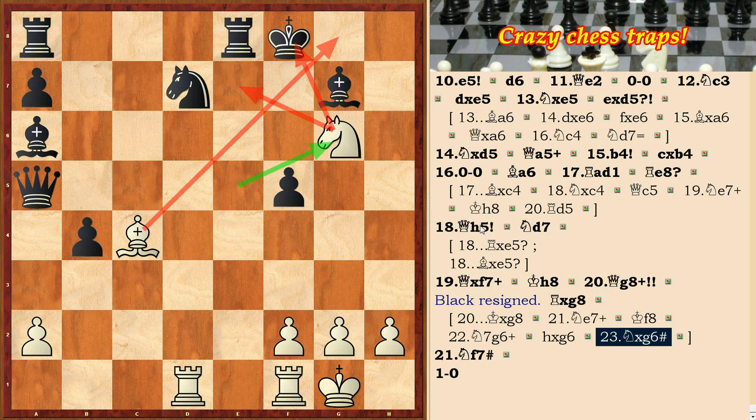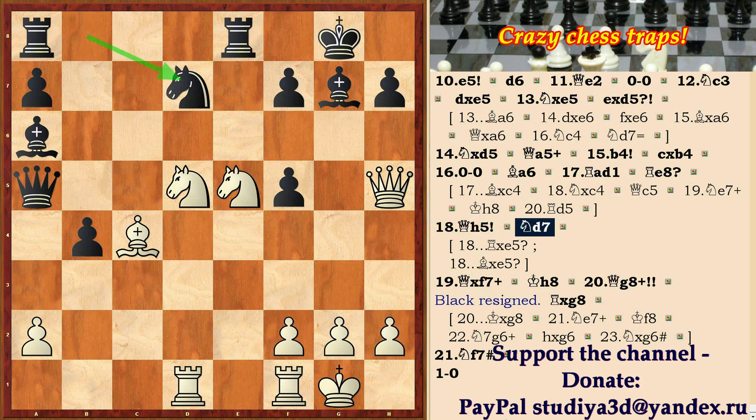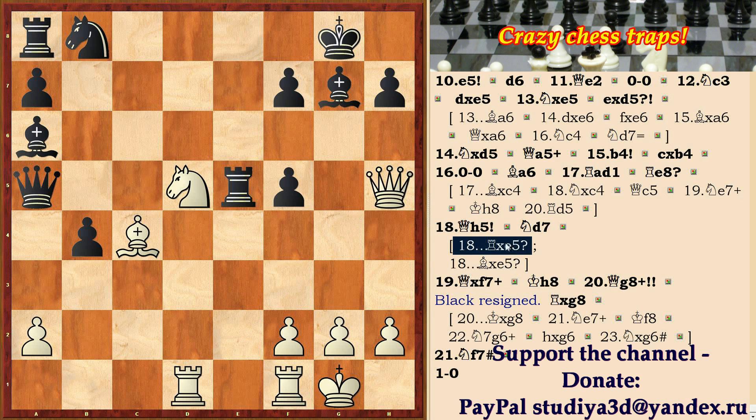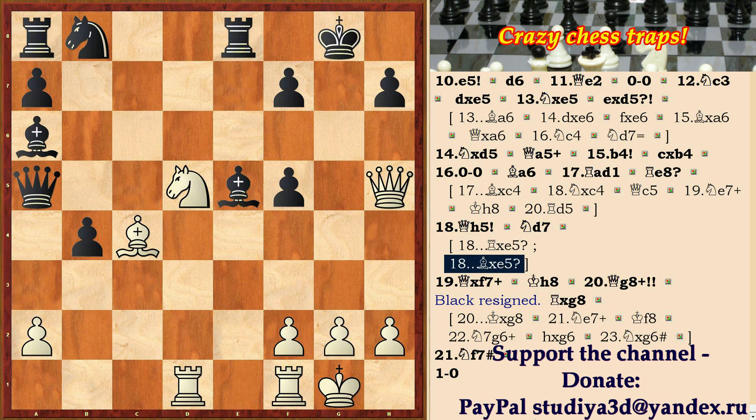And now the task for individual solution. Black moved Nd7 on the 18th move. Why didn't black take the knight — Rxe5 or Be5? Try to find the combination. The answer you can see below in the description for this video. See you.